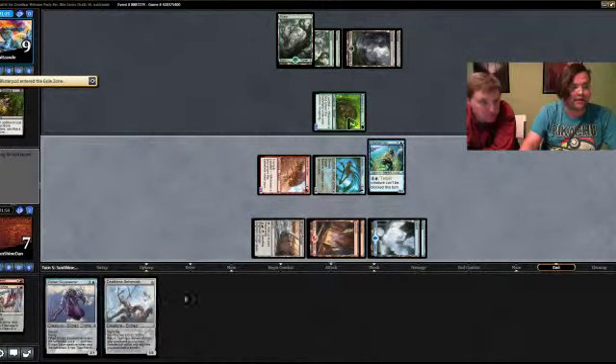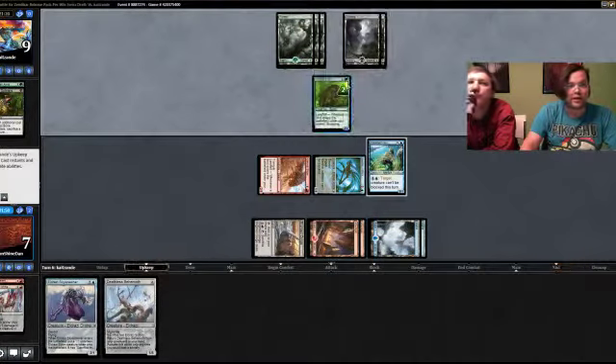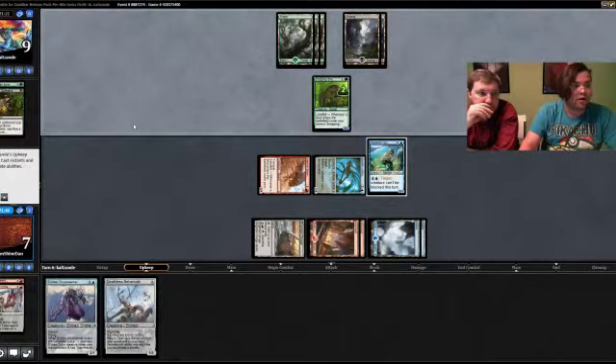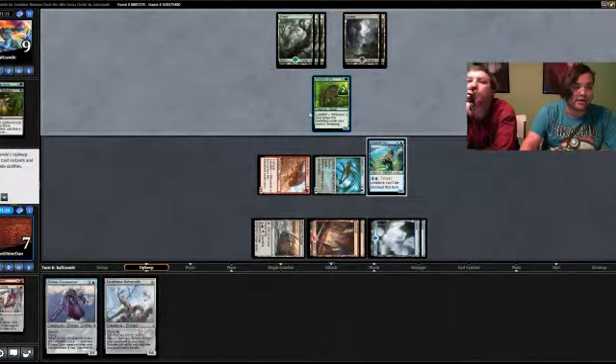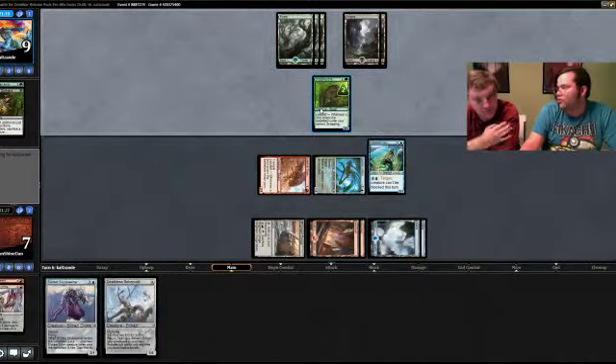We'll play an Eldrazi Sky Spawner — if we get one more mana we're good. Our opponent hasn't played anything. This speaks to the power of an unanswered Earthen Arms, but the fact of the matter is we have a lot of cards that can answer it — we just haven't drawn them. We can draw a bounce spell; there's a lot of ways that Earthen Arms goes bad, just like any aura effect — it enhances your creature and if they kill it you lose two cards.